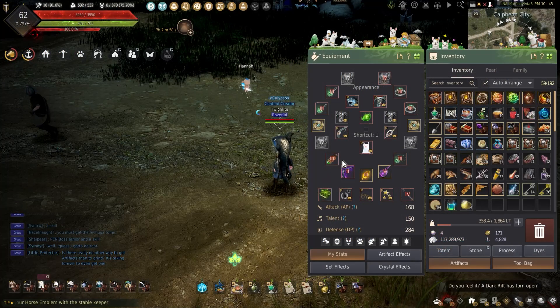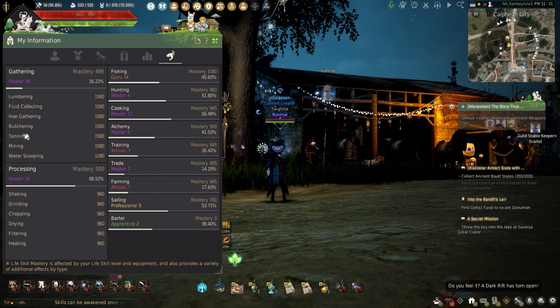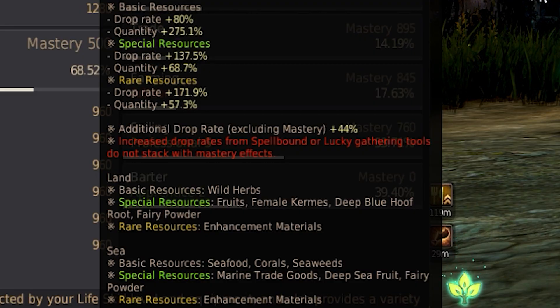These can be bought from NPCs such as Camillo Lagia here or bought from the central market. Manos gear can also be made. As for the accessories, using Lagia, Garanoa, or Manos will increase mastery and the chances of getting more rare drops while gathering. The tools are easy with just being able to use the hoe. Using either the magic, lucky steel, or lucky shining steel will increase the luck while gathering and decrease the time needed to gather until you get around 600 mastery.